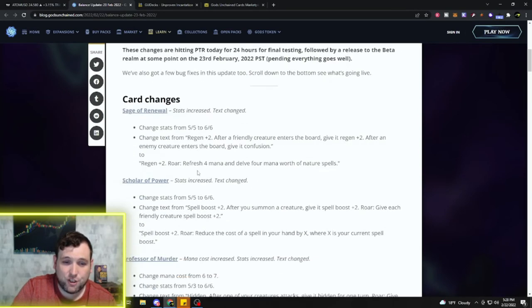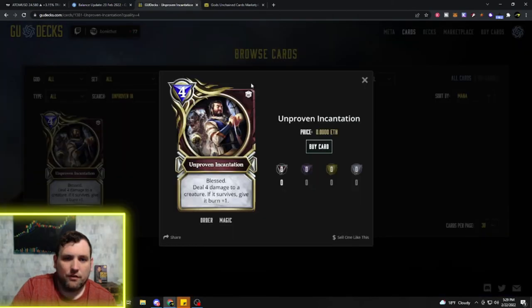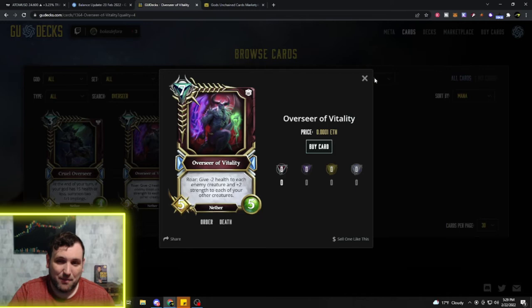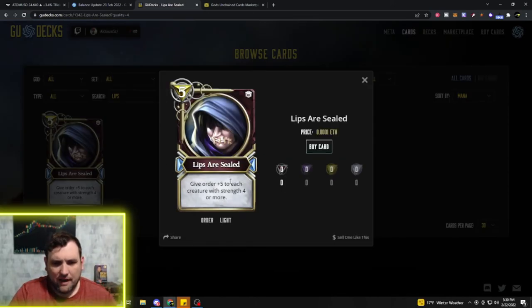Those were the card changes — now we're getting into the card buffs. First up: this already-good card is getting its stats bumped. Its Roar is give -2 health to each enemy creature and +2 strength to each of your other creatures. In Zombie decks this can just wipe your opponent's board and make your zombies insane. It costs 7 mana as a 5/5 — it's now going to be a 6/6, which makes it better no doubt.